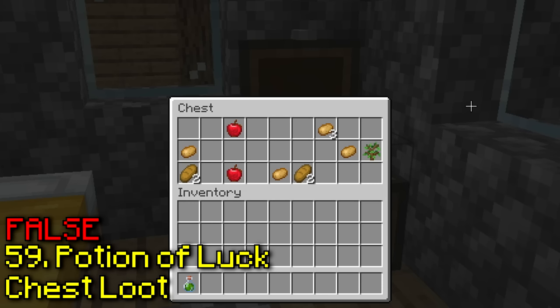Does a sniffer egg hatch faster on moss? Here's my egg on moss, and here's the regular egg — now we just wait. And yeah, this one is true — the egg on moss hatched way faster.